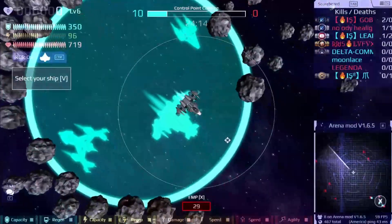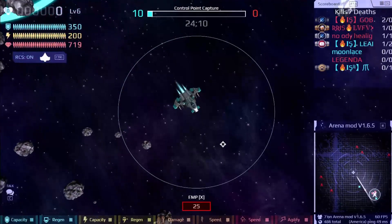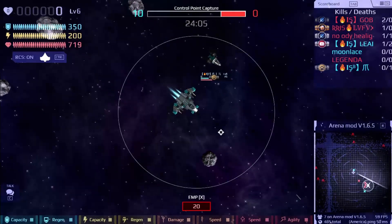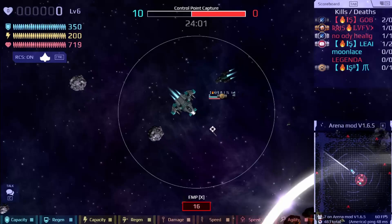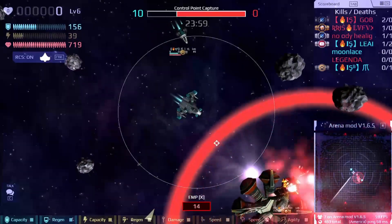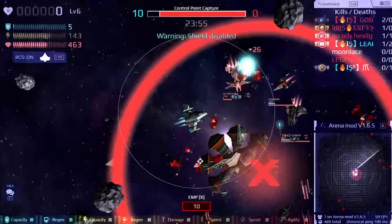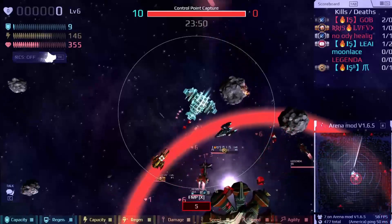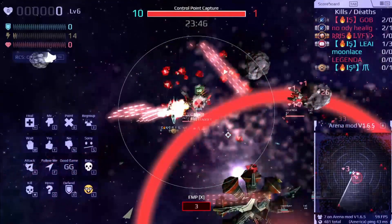The next ship I used was the Advanced Fighter. I didn't catch its special ability on my footage, but you'll see it throughout the other clips. The Advanced Fighter's special ability is called the EMP Pulse — basically all opponent ships within its circle get frozen for about five seconds. This is really good if you're trying to retake the circle, because you can freeze your opponents and your team can land all their shots.